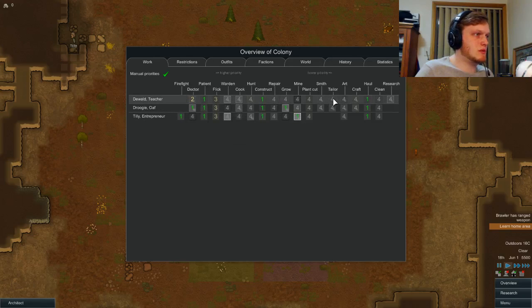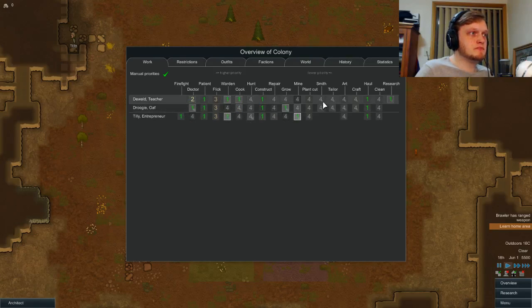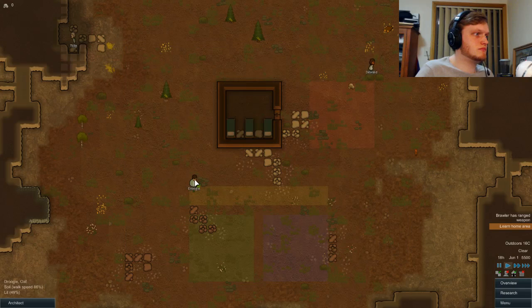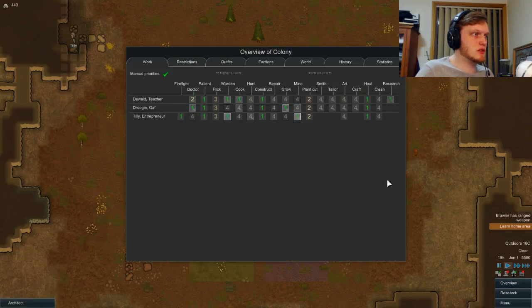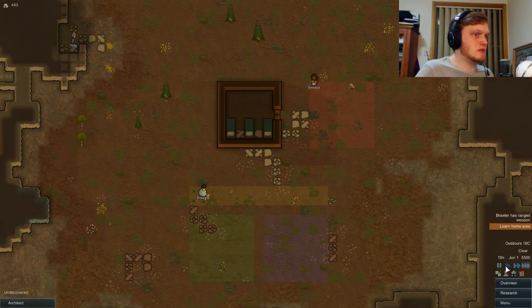So you're patient hauling. What was your good thing — researching, I think. And cooking? Yes, cooking. That means you can be my warden as well. So can you. Plant cutting — we'll put everybody on a two for plant cutting for now, and that should about do it to get us started. Do we want a hunter? Who got the rifle? Droogie did. So that means Droogie is going to be our hunter, which is going to be number two for him. The other two are both brawlers, so that's fine.